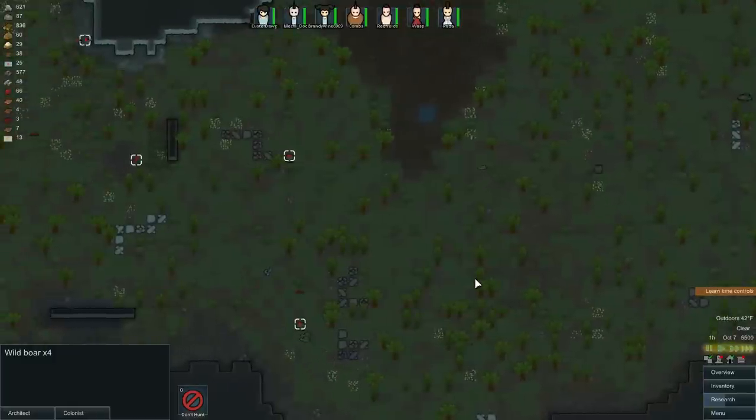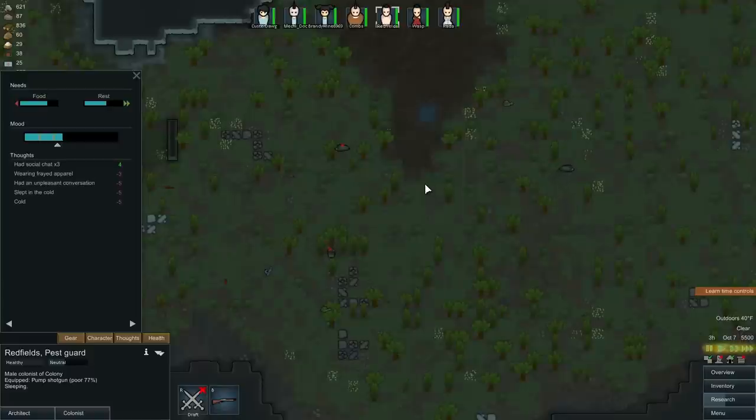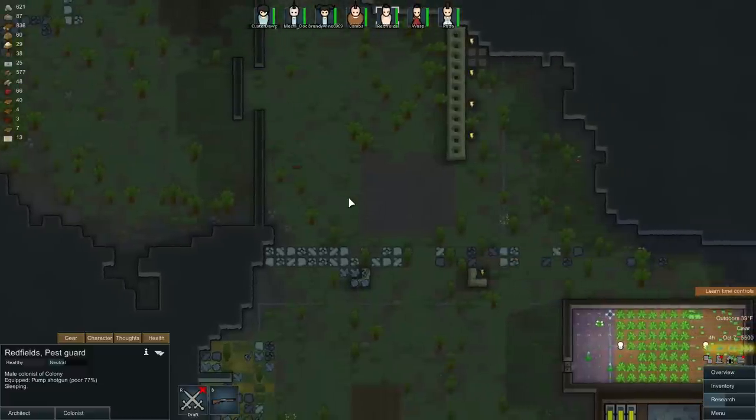Let's hunt some boars. Someone should come out and start shooting them. Let's make sure we have a hunter — yes, Redfield should be hunting. He's sleeping right now, but he's going to hunt with the shotgun. That's a pretty good weapon to hunt with.